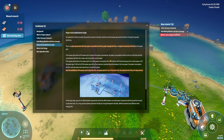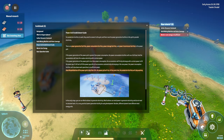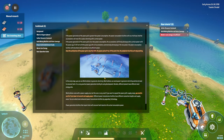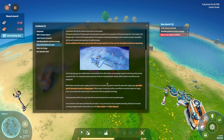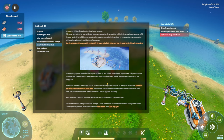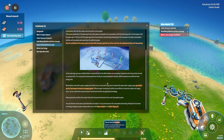If power is insufficient, facilities throttle their work speed. Once grid satisfaction drops below 10%, production facilities stop entirely. Wind turbines are a practical early power source that don't consume fuel. Different planets have different wind energy ratios, and wind turbines have a small supply area — you need Tesla towers to expand the grid's power range.